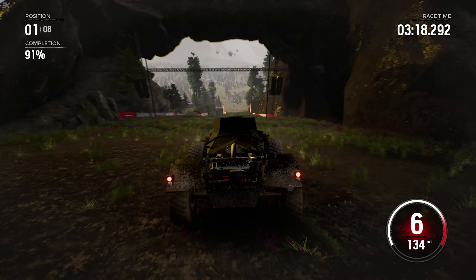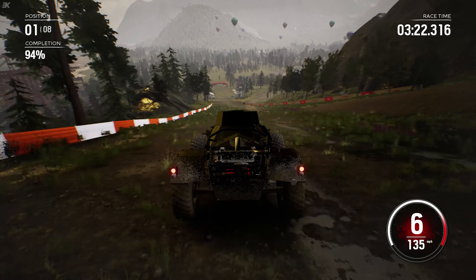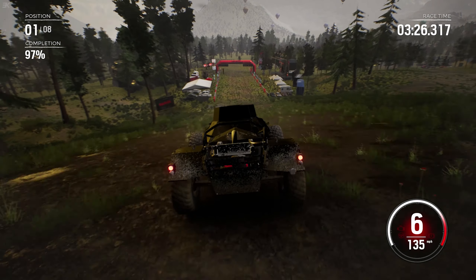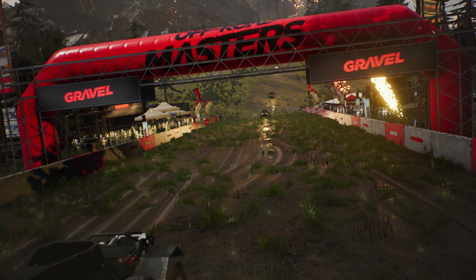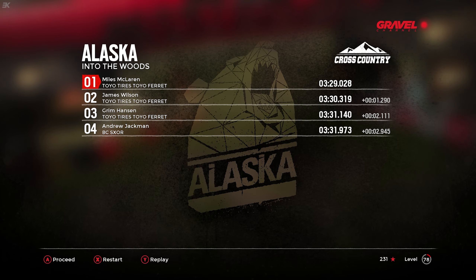Sixth gear, 135 miles per hour, as we see the finish in front. For god's sake, once again should have been looking at the gearing at the start. But it doesn't matter — as we win! One, two, three — yes! The drinks are on the Ferret. We win by 1.2 seconds. They have the BC in fourth as well.